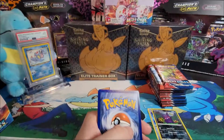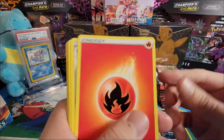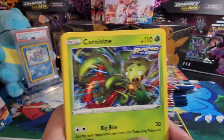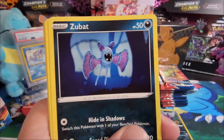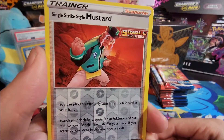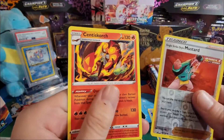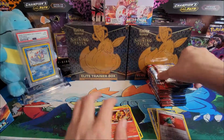Pack three — code card. We got fire energy, Swords and Shield bird... that name is a mouthful, I don't like saying it. Carnivine, Remoraid, Lickitung, Mankey, Cherubi, reverse holo Single Strike Style Mustard — that's also a mouthful — and a Crobat. Okay, nothing yet.